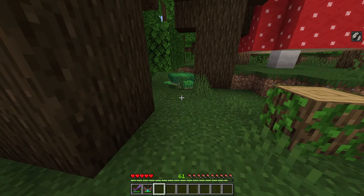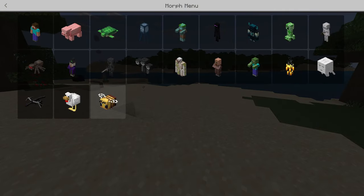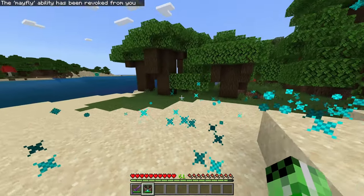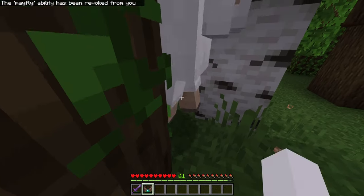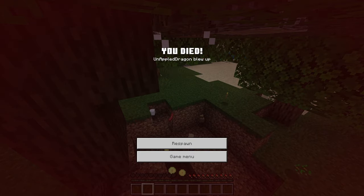Next mob is the creeper, which is freaking amazing. As you can see I am now a creeper. We're going to go to the sheep and — kabam! The only issue is when you do it, as you can see, you blow yourself up.